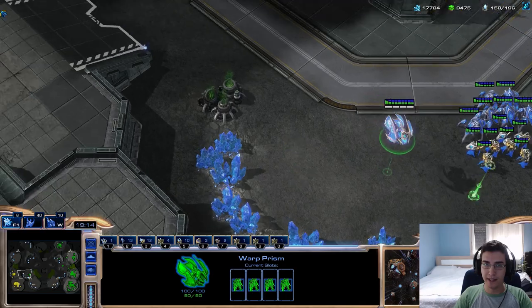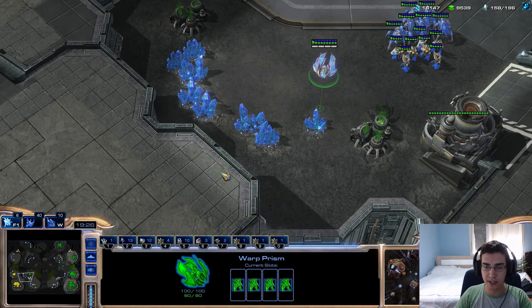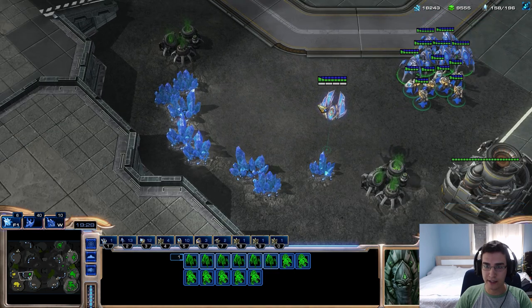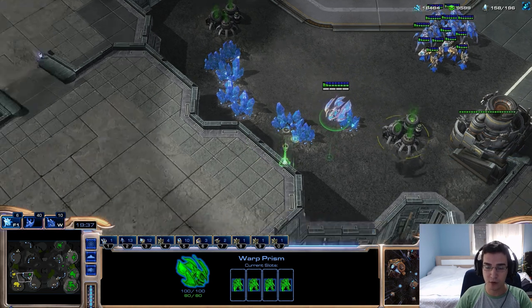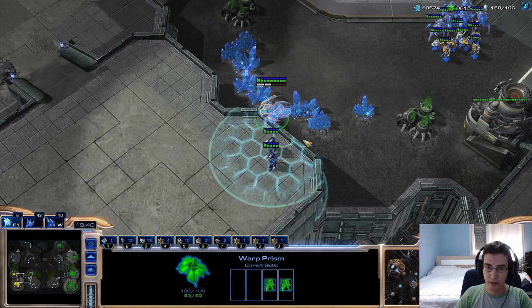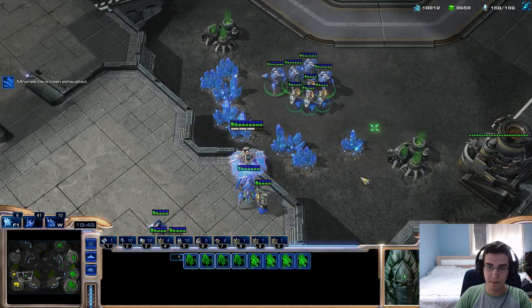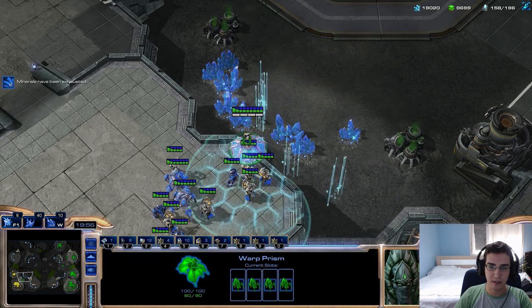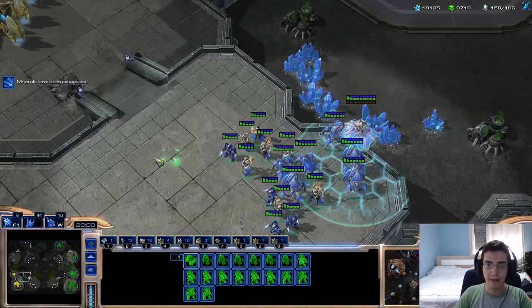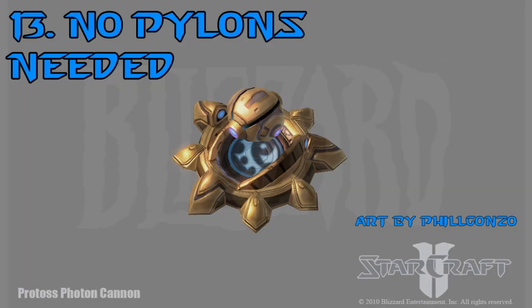Number twelve: when attacking an opponent's natural — whether Terran, Zerg, or Protoss — and you can't go straight in but have units and a warp prism, position the warp prism near the base. Click units into the warp prism and spam D (the hotkey for unload). As zealots or units leave, keep spamming D to rapidly transfer your units into the opponent's main base. From there you can force field the ramp, warp in more units, and continue the pressure.